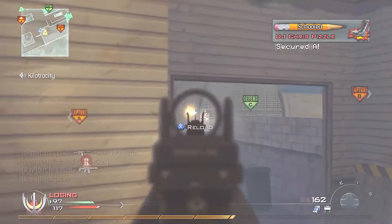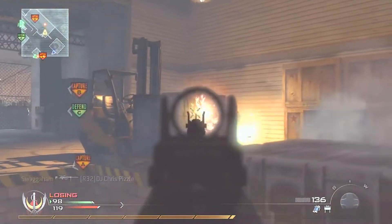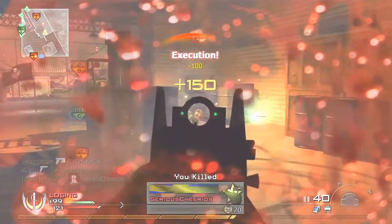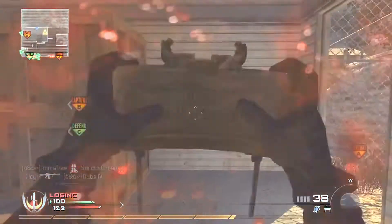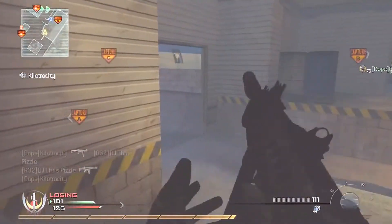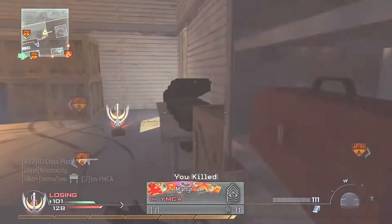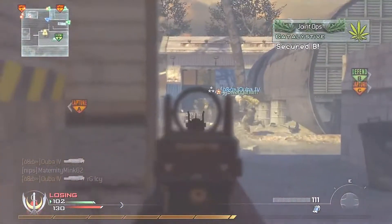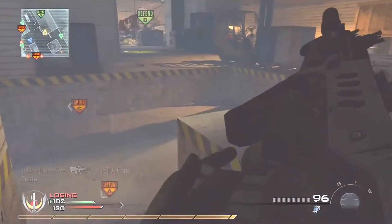Hopefully some of you don't find this too campy, because every nuke is going to be somewhat campy in some way. Right here was a tight situation — second chance, but I pull it off with my shotgun. I thought that Claymore would have gone off, but it hadn't, so it's alright. And I pull off a nice long-range kill right there.